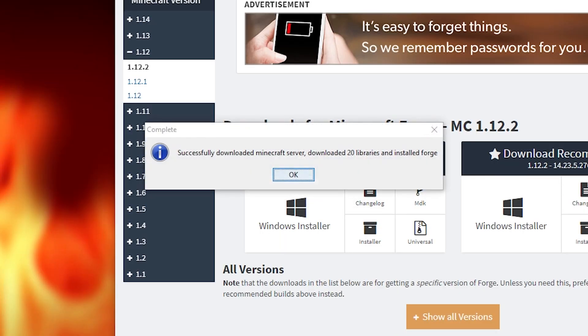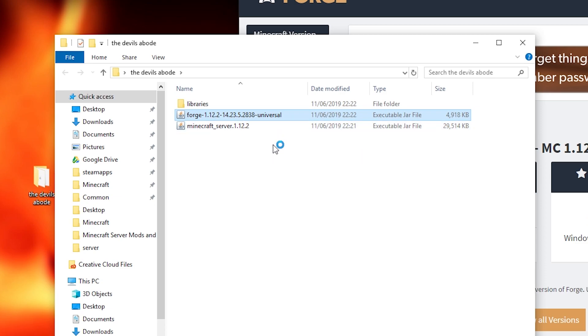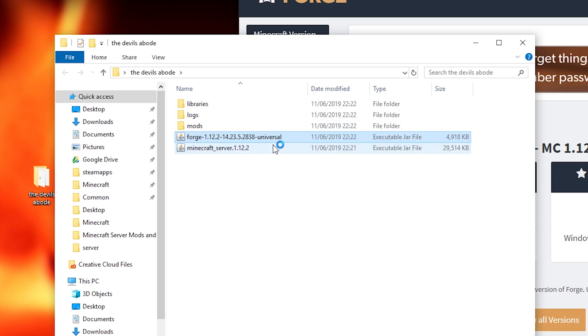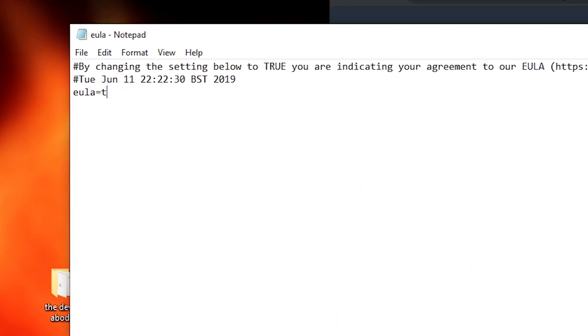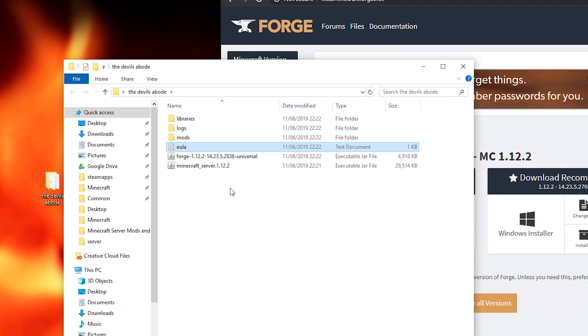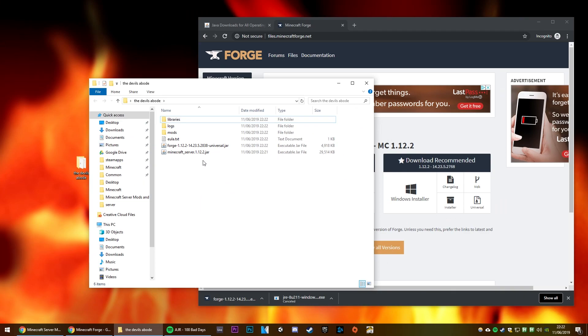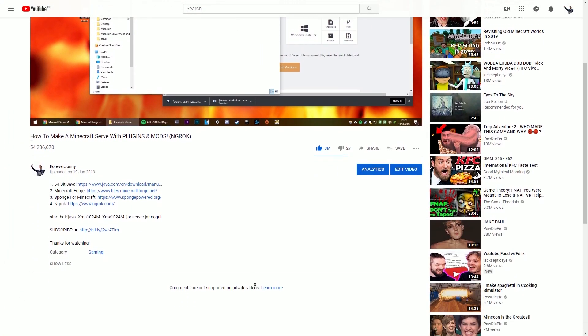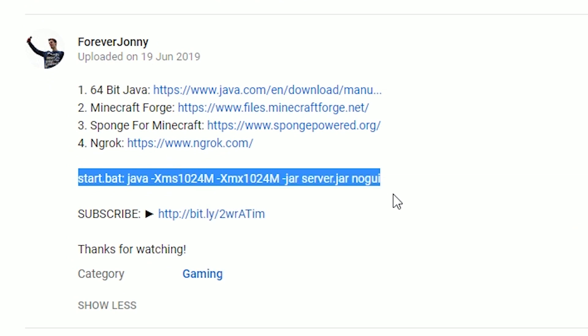Wait for this to complete, then open the folder and double-click the Forge Universal JAR file. A few new files will be created. Open the EULA file and change the word false to true. Then make sure you have file name extensions enabled — just click up here on View and check the little box next to file name extensions. Go down into the description of this video and copy the code I have so graciously placed there for you.